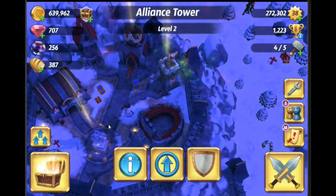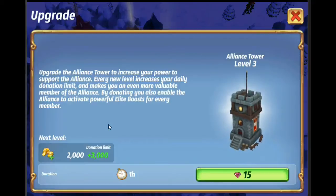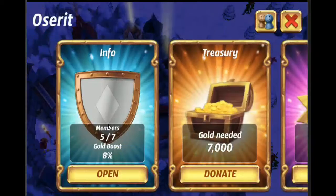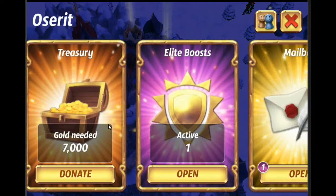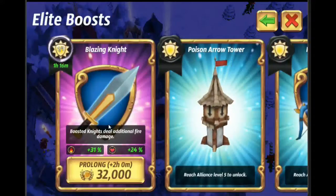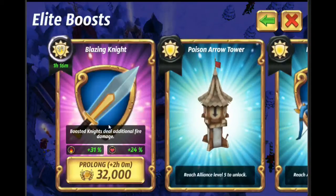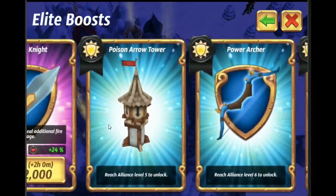The next important aspect is upgrading your alliance tower. It's very cheap — get it to level three or four so you can donate a little more to your alliance. You want to make sure you join an alliance because you get a gold boost and troop boosts. We are in a random open free alliance and we're getting an eight percent gold boost on every fight just for joining. You can chat in there too. In the elite boost section you can see we have a 31% increase on knights and a 24% increase on their health — a huge stat increase. As you level up your alliance you get more elite boosts.